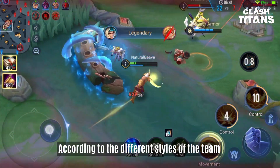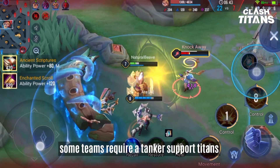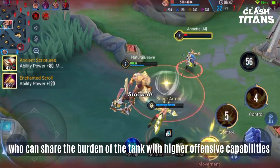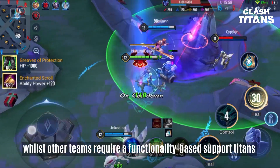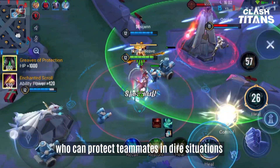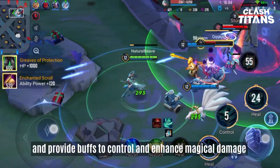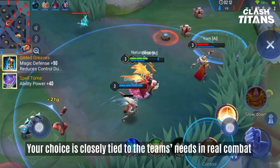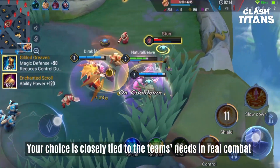According to the different styles of the team, some teams require a tankier support Titan who can share the burden of the tank with higher offensive capabilities, whilst other teams require a functionality-based support Titan who can protect teammates in dire situations and provide buffs to control and enhance magical damage. Your choice is closely tied to the team's needs in real combat.